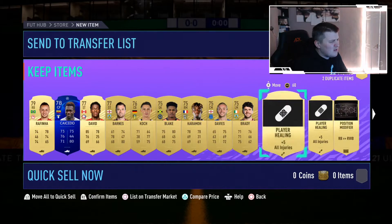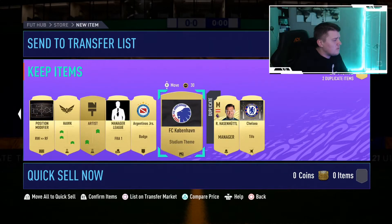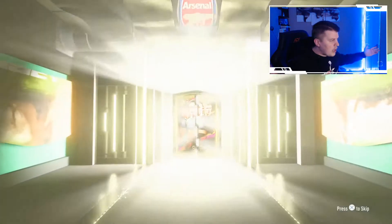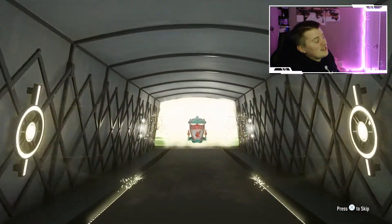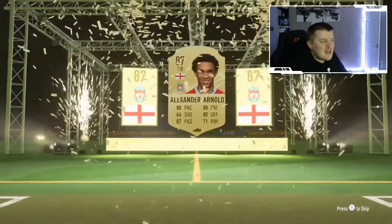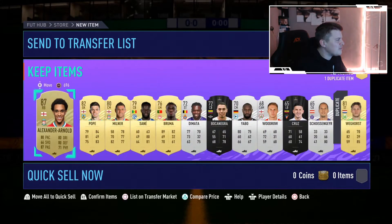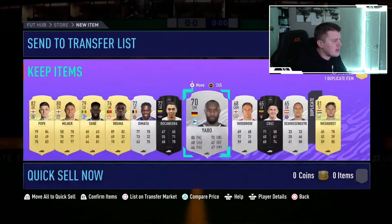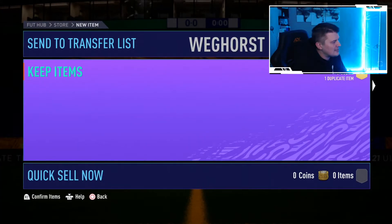We're gonna sell the Kane inform and all these contracts as well because I don't need them. Putting everything else in the club. Last pack - rare electron players pack - and it's another walkout! Three walkouts in a row! It's going to be English - Kane again? No, right back - it's Alexander-Arnold! Oh my days, the walkouts just keep coming. Unfortunately no FUT birthdays in this one but the walkouts have been insane. He's tradable as well - we've made so many coins today.